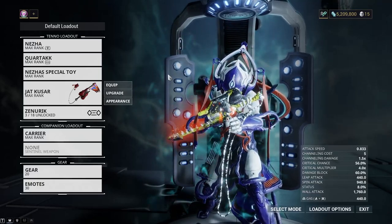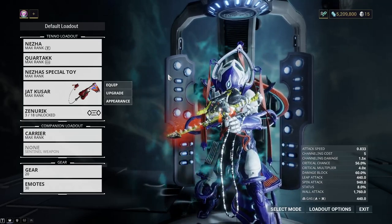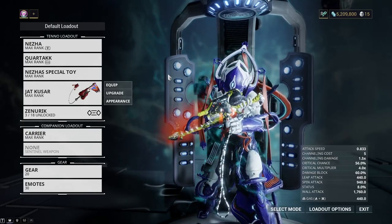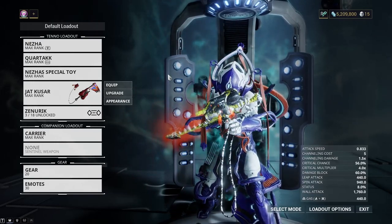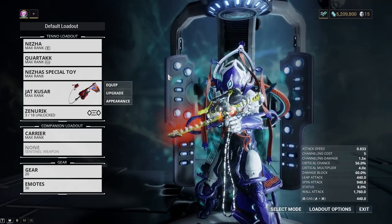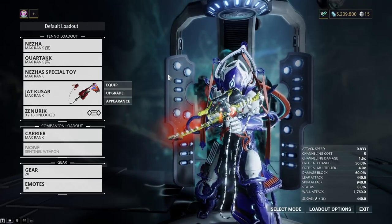Good morning. Today in Warframe, we are going to be taking a look at the Jat Kuzar. This is a blade and whip weapon that I feel some people don't appreciate, or they just kind of ignore it, which is a huge mistake in my mind, because this thing is probably one of the most devastating weapons in the game.